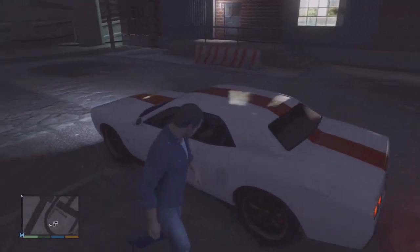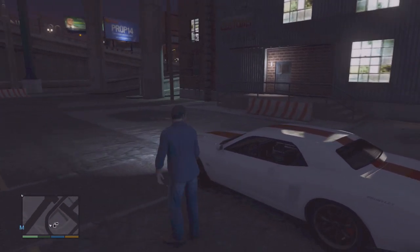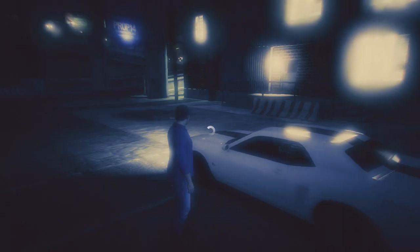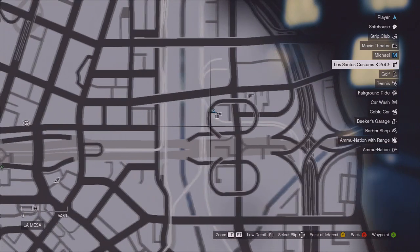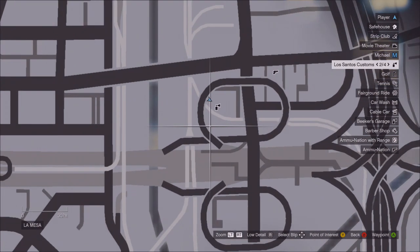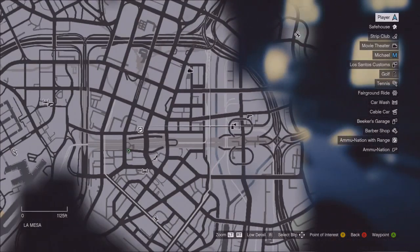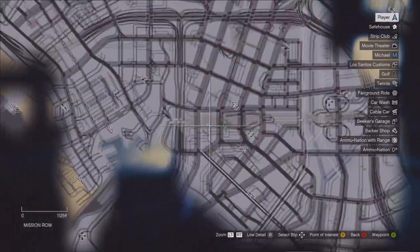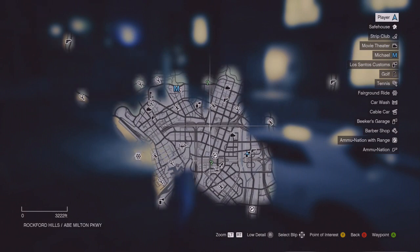I took this like Dodge Challenger right here — that's what it looks like to me, that's not what it's called but that's exactly what it looks like. And then you go to your map, just press start. Now in San Andreas these spray can icons are just spray-and-spray shops, but they're actually a customization shop as well — like you can spray it and customize it. There's a lot of them over the map, even over this little portion of the map I have right now.